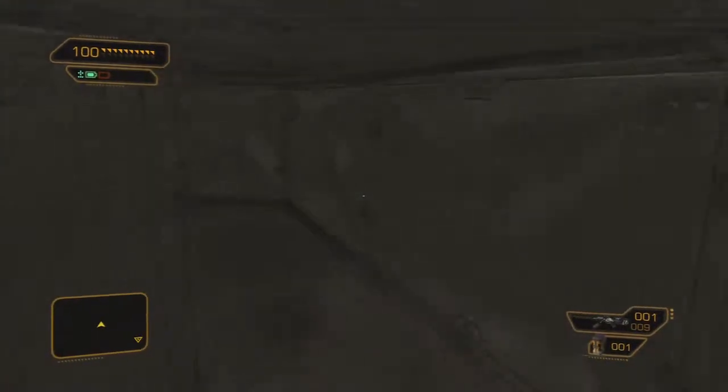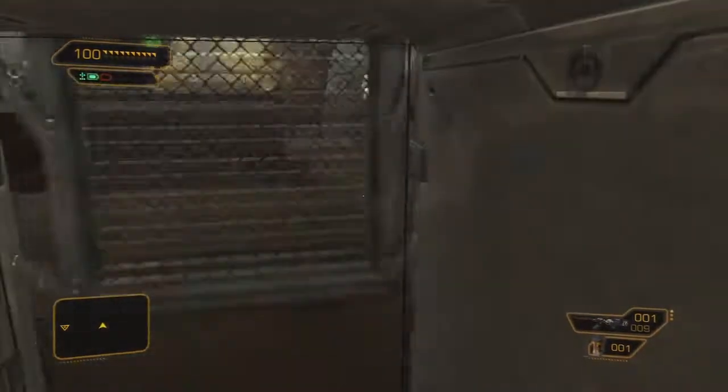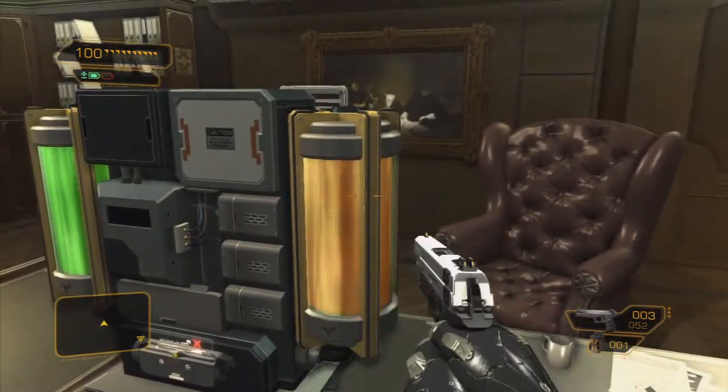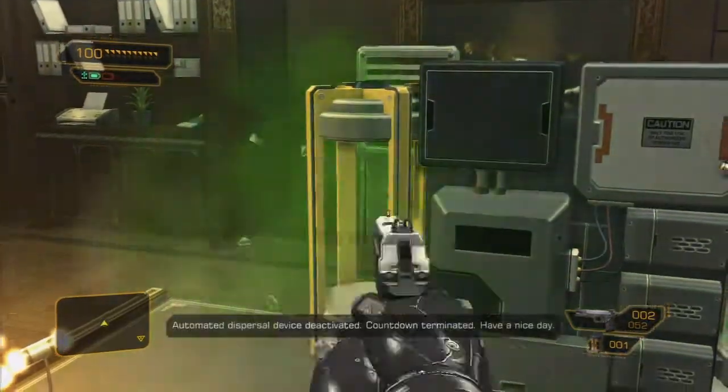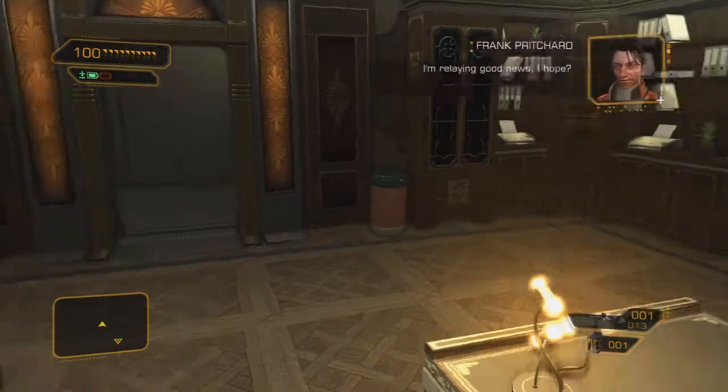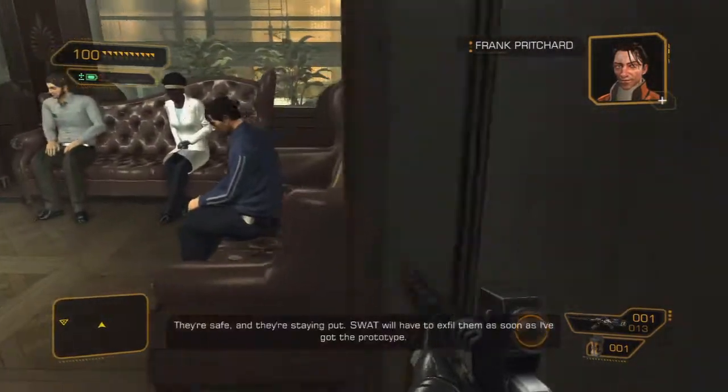Eventually you'll get to the hostages. They're a little panicky due to the bomb in the room, but it's okay — just deactivate it. It's very important that you use your special deactivation tool. Stand there and soak up the glory for a bit, feel important, and then move on.